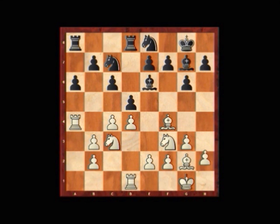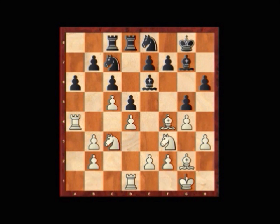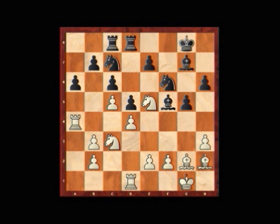With Rd1, Be6, h3, Rc8, c5, h6, g4, g5, Bh2, f5, Gxf5, Bxf5, Ne5, Nf6. And the rate that the players were playing at in the championship, they were both still very much within their home preparation.